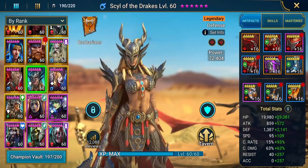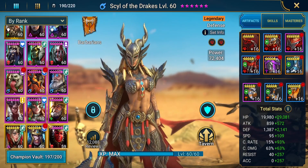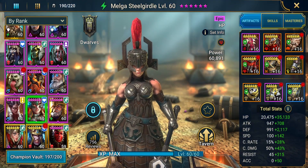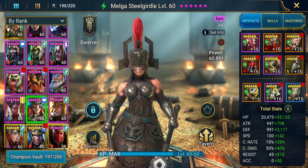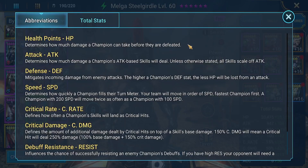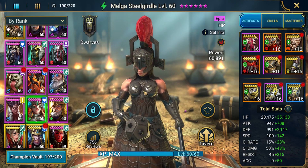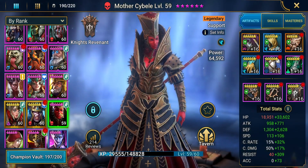We've got Melga Steelgirdle. She's got a Perception set and Broken. Stats: 5,500 hit points, 3,100 defense, 242 speed — so she's ridiculously fast — and 360 resistance. She should be resisting everything under the sun with that high resistance.